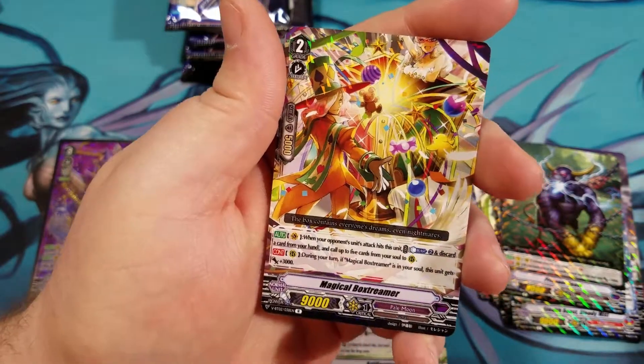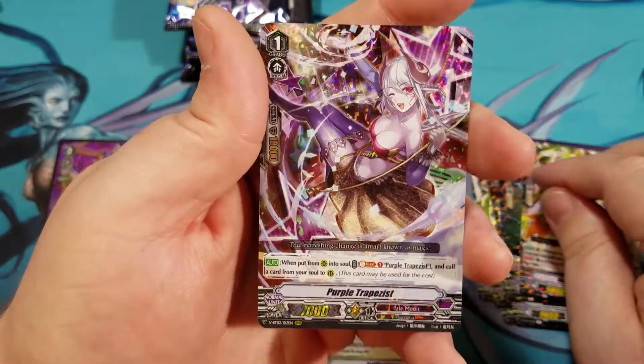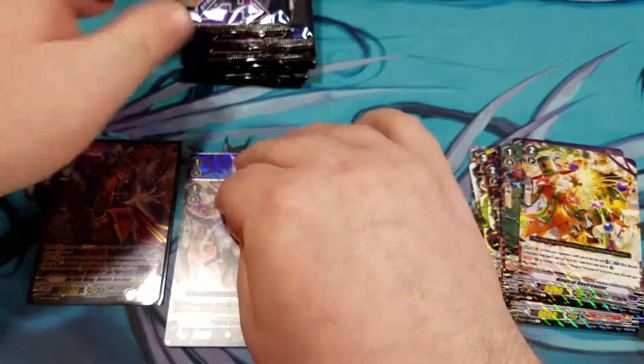Next up guys, we got Magical Box Dreamer regular rare, and triple rare Purple Trapezist.